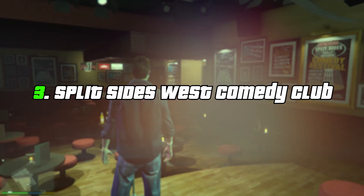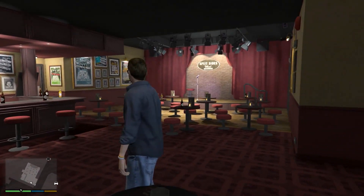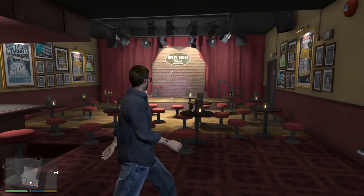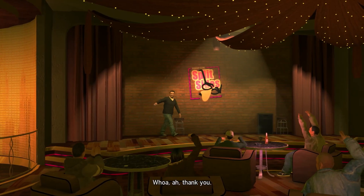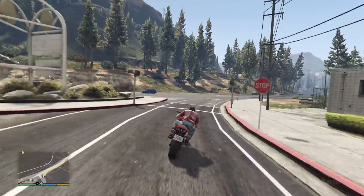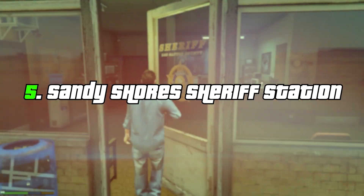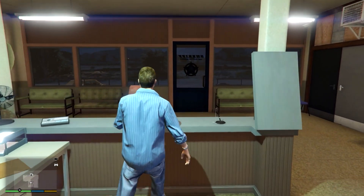Split Sides West Comedy Club. The Split Sides West Comedy Club on Eclipse Boulevard had an unused interior. Most of the visuals and quite a bit of the collision seemed to be in place, although the walls, doors, and curtains have no collision, suggesting it wasn't too far off from being ready to use. Its development and implementation weren't completed and it was made inaccessible. Finishing the list of almost-finished but inaccessible places, both the Palito Bay Sheriff Station and the Sandy Shores Sheriff Station are as good as finished inside but inaccessible from the outside.